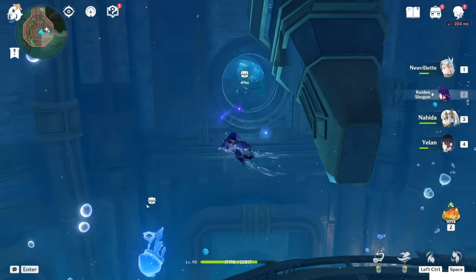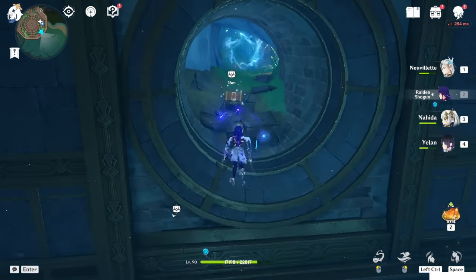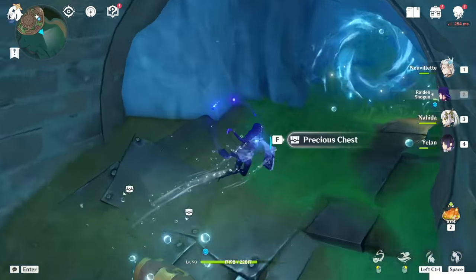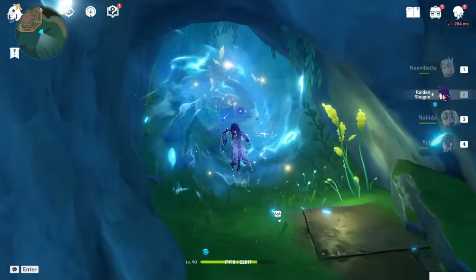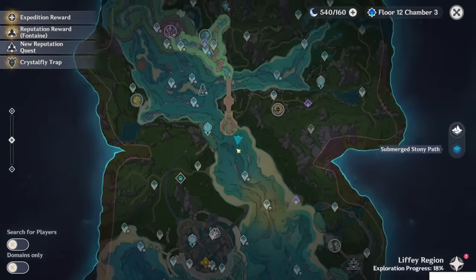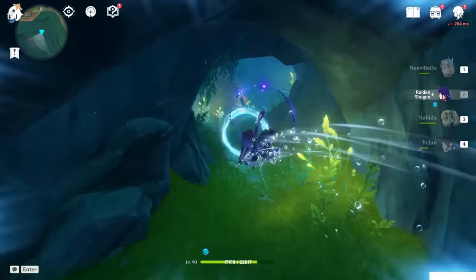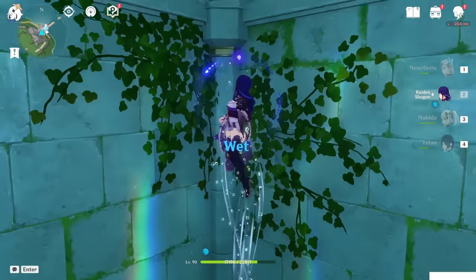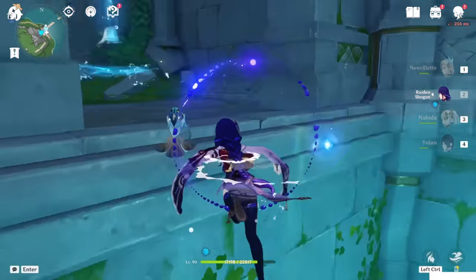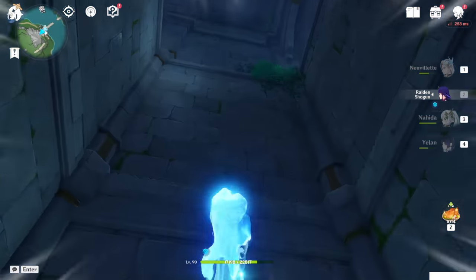At this point you will see that the door is open, and there's a vicious chest, plus a portal getting out. I will keep this chest for the chest hunt so I will not take it. Now if you take this tunnel here, it will basically bring you to this place here. You can use this thingy to get up.